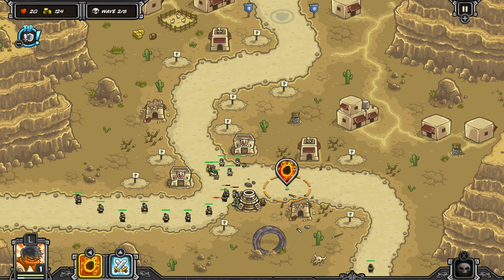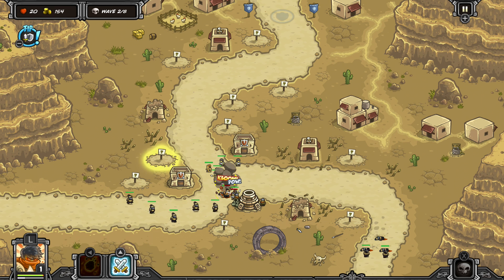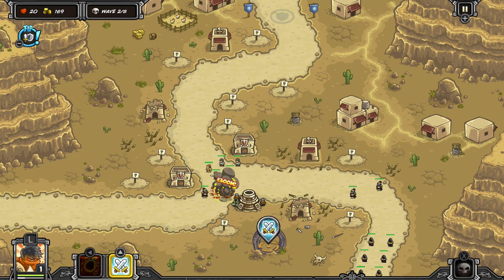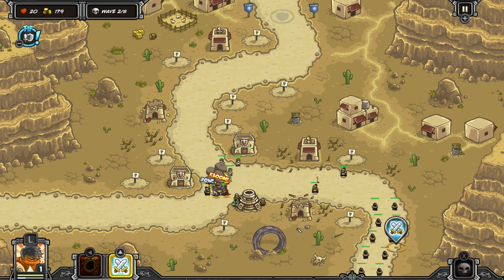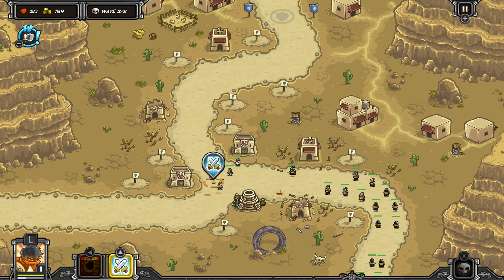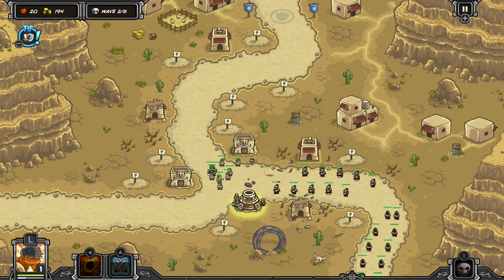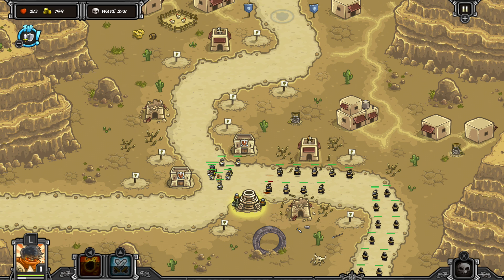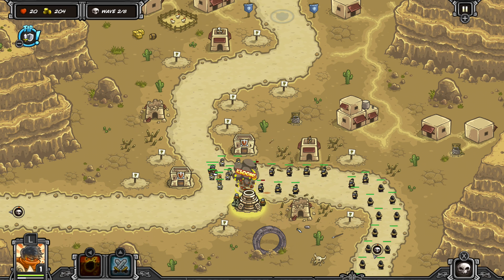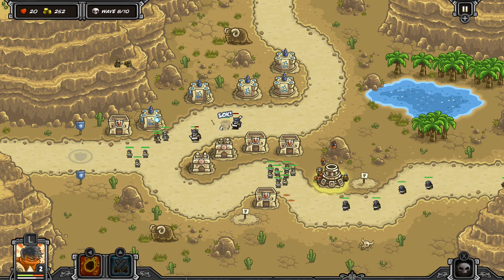The way the towers shoot looks great, the way the Rain of Fire falls looks great. Now keep in mind, this isn't fully HD perfection — you can see the pixels — but everything looks exactly like you'd want it to. You can see what kind of enemies you're dealing with, you can see what your towers are doing. Everything looks fluid and amazing, and I have to say the artwork is probably the best thing about this game.